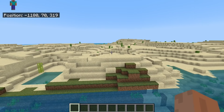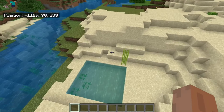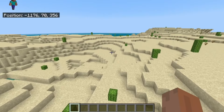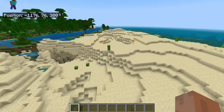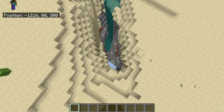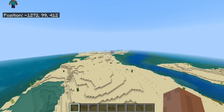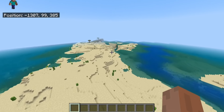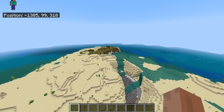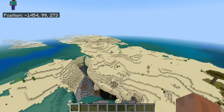Right next to that is actually a desert, so you have pretty much three-ish types of biomes right at spawn on this really long island. It also has some pretty interesting forms of generation, like this square plot of water that's disconnected from everything else, and several huge cave openings all around the place — there's a huge one right there, another one right there, and another one right at the very edge of the island.